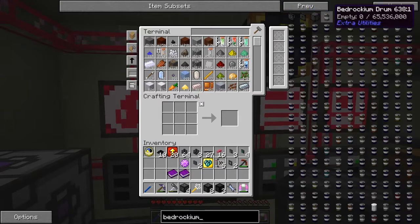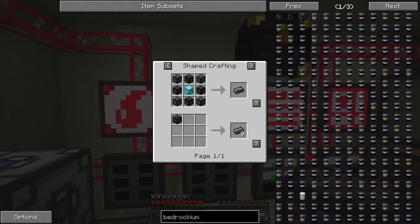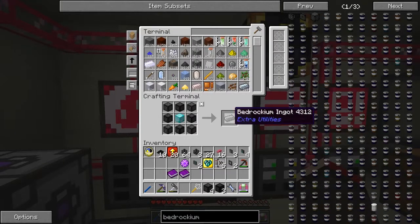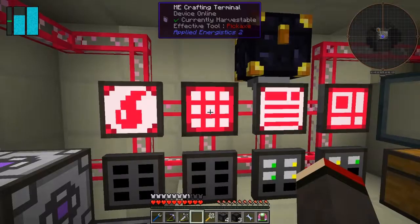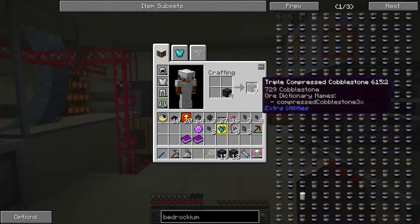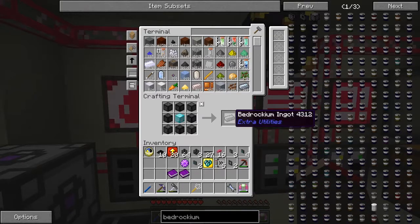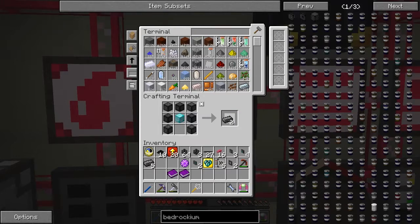We've got one bedrockium ingot so we need to make another five ingots of bedrockium. The recipe gives me one at a time. We've got quadruple and quintuple compressed. Let's take those out and process them — that gives me 31. Let's do four sets which gives us 36. Let's shove these into the system: one, two, three, four, five ingots — but we need another eight ingots. We've run out of quadruple compressed cobblestone.